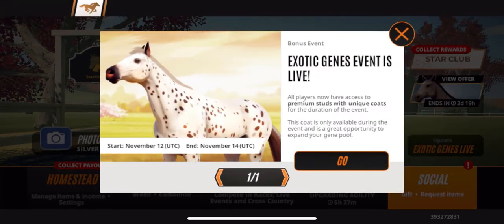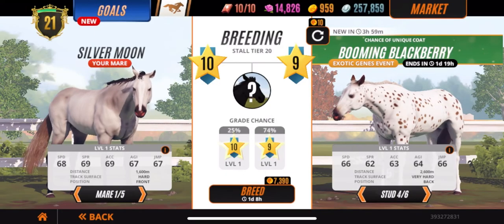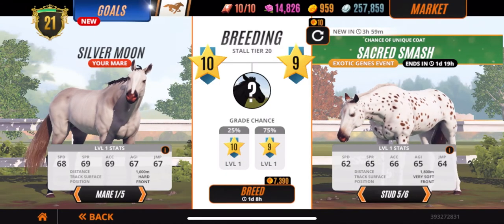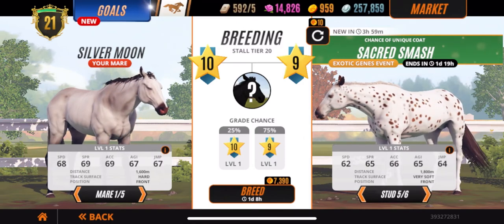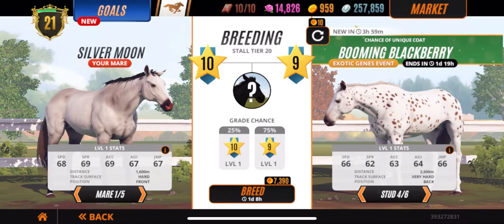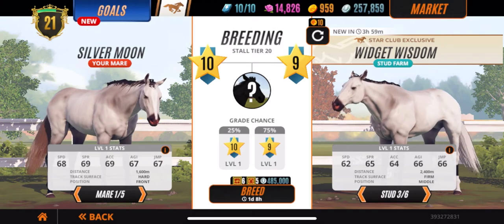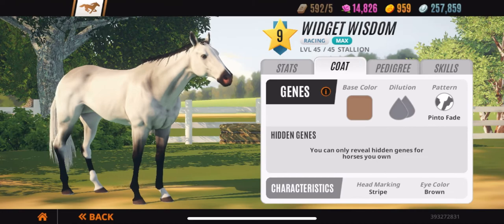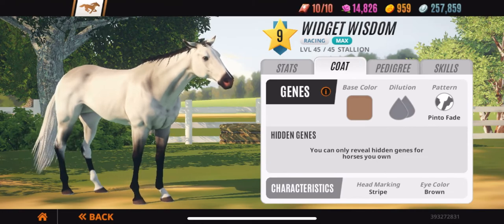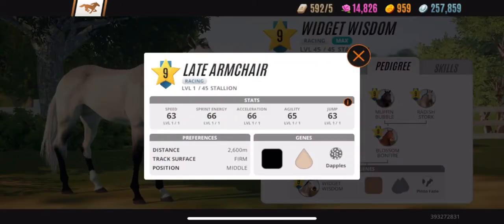The first one is the Exotic Jeans Event. This only happens every now and then, probably every two to three weeks. They have something called the Exotic Jeans Event and you have to pay gold for these. I could only buy grade nine, and grade nine costs about seven thousand gold. The higher your level, the more gold it costs. They also have other studs — this one is a Pinto Fade.